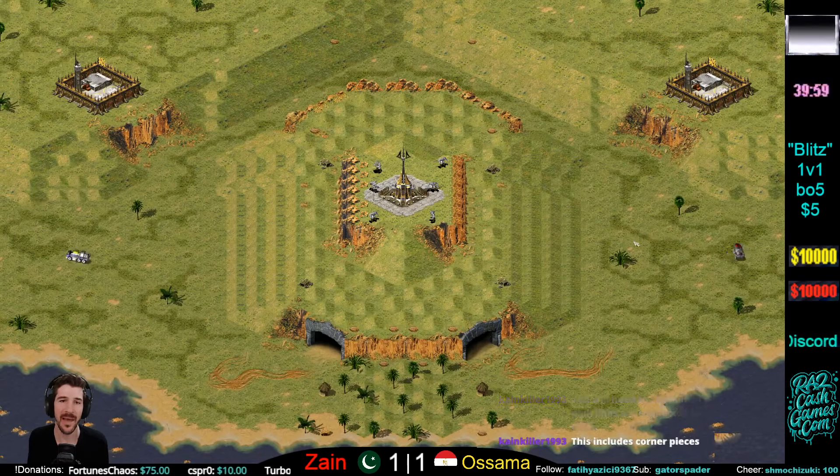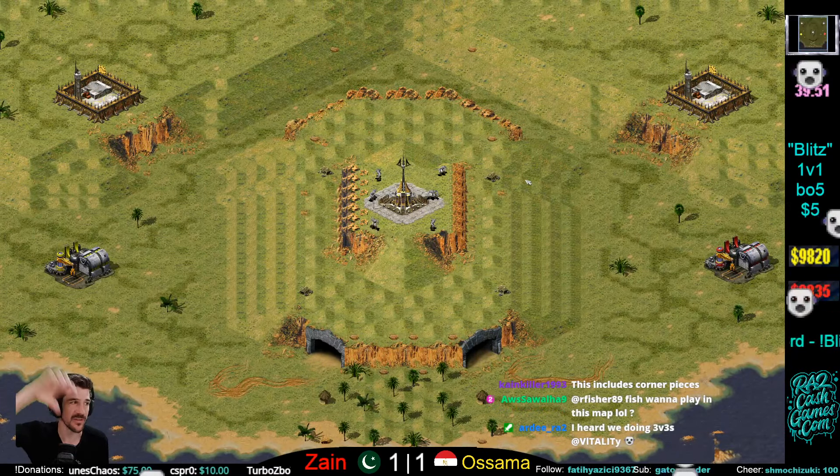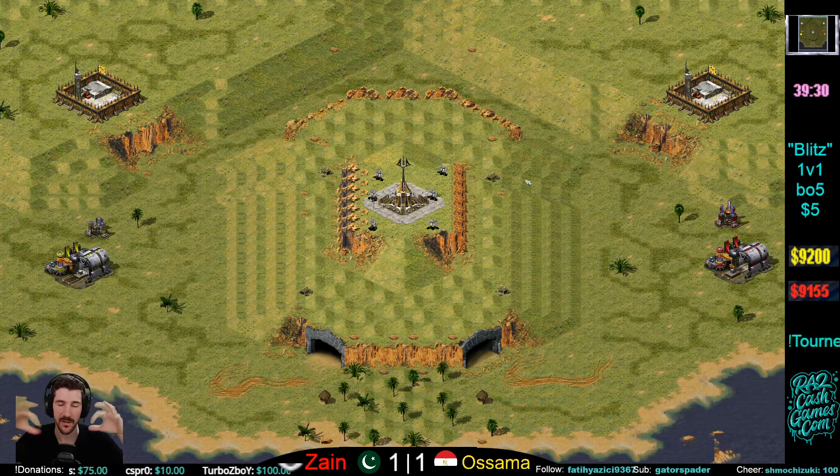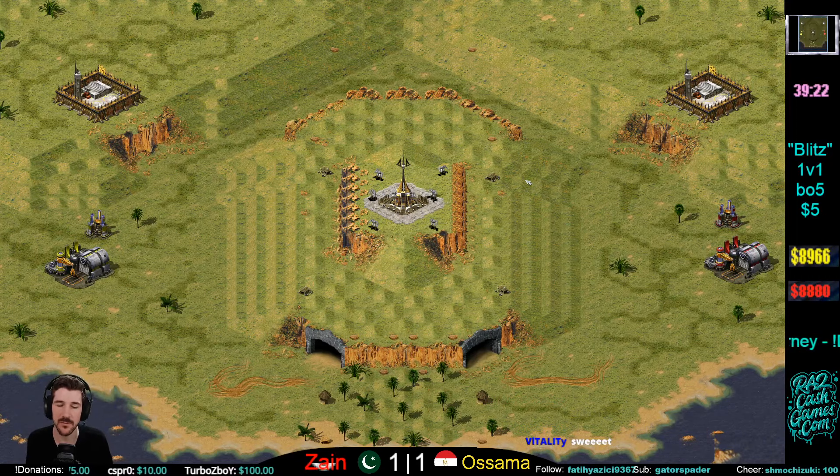So the Brute map — I made a 3v3 version where there are hills down the middle so units can't base walk, and the starting positions are in the corners. We're going to do some team games with it.